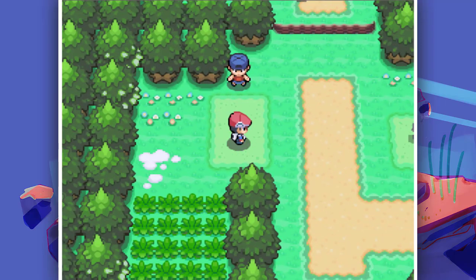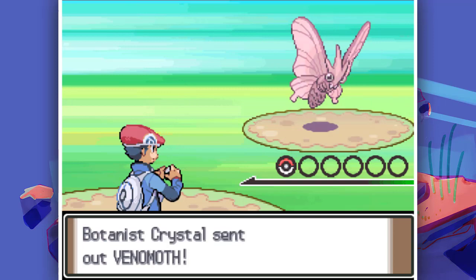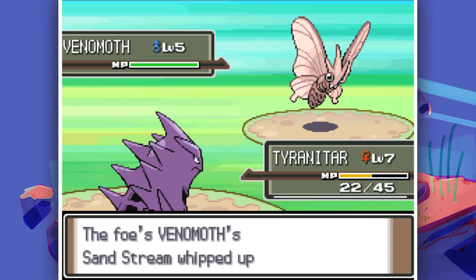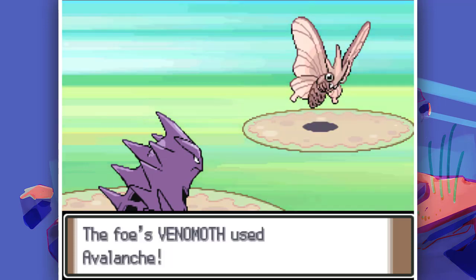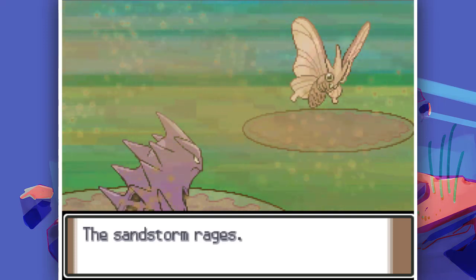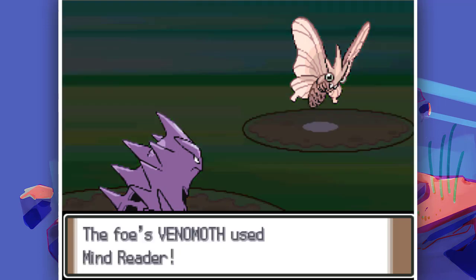Let's go for a trainer battle - I think this is the last battle of this episode. This trainer is a Botanist and he has one Pokemon: look at this Venomoth! That's so unfair. Let's go for Bubble Beam - I think it might be a Ground type. It has Avalanche too. This is so fun, you never know what's coming. It also has Sand Stream ability and it's hitting itself in sandstorm.